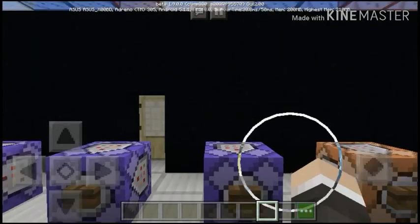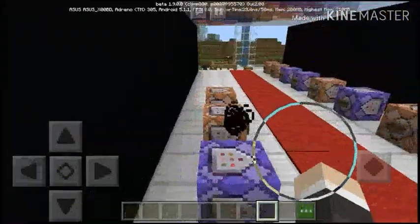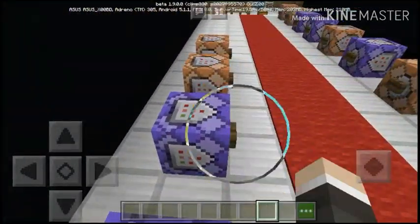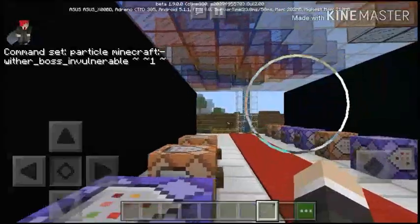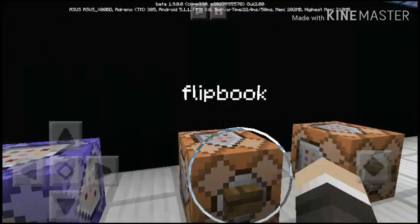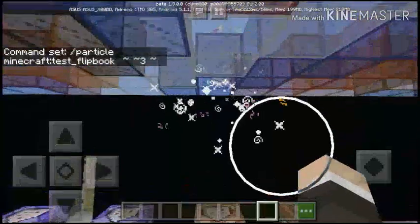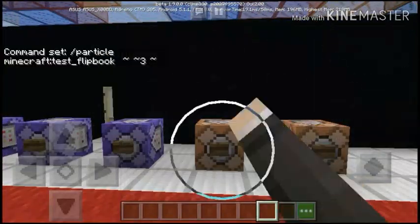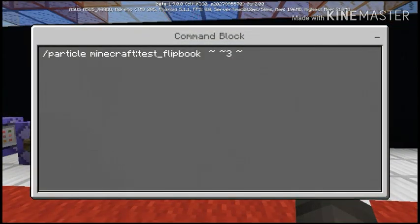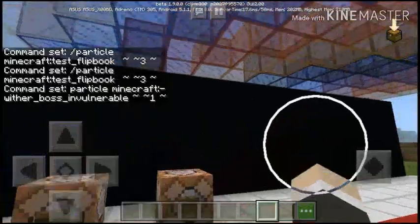The next one is the wizard boss — it's kind of like black particles, kind of like a lingering potion but has a one block away range. So the next one is the flip buck — if I press this button it creates particles of something else. That's cool, I give that a fourth one. And that's the command for the wither boss as well.